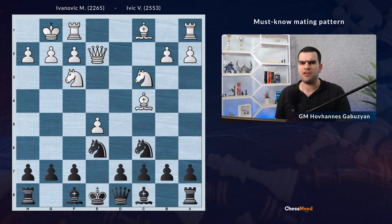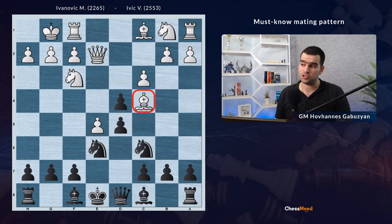White plays c3, and now if Black is taking, Knight takes c3, White gets very much ahead in development with more piece activity. So Black decided not to go for this. Here Ivich played after pawn c3 - he went d5. It's a very logical move, attacking the bishop and bringing a pawn to the center.